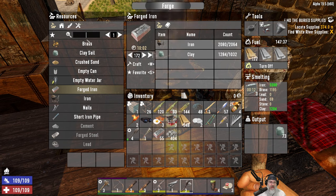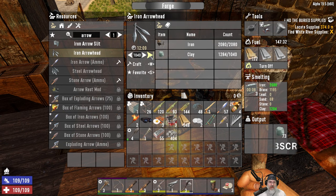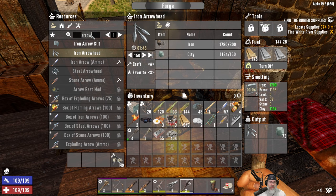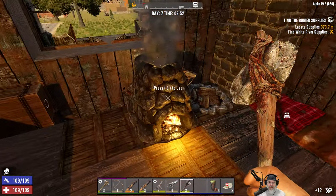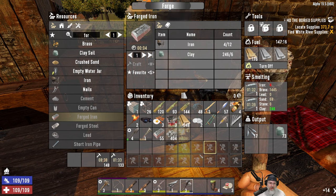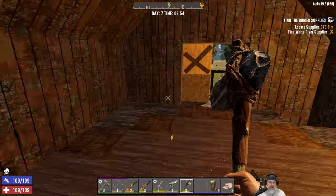I want to make some arrowheads too, because we're probably going to use our bow. Let's make 150 of these. And then we're going to make forged iron. Maybe we can get some tools made up. I'm also going to get this brass going too for bullet casings. We'll come back in a little bit and deal with all that stuff.